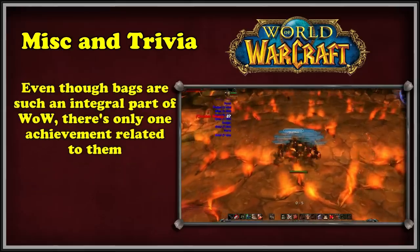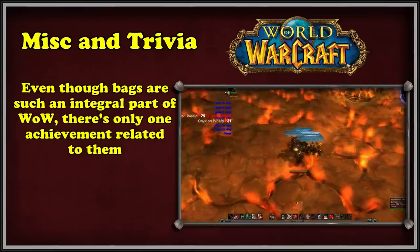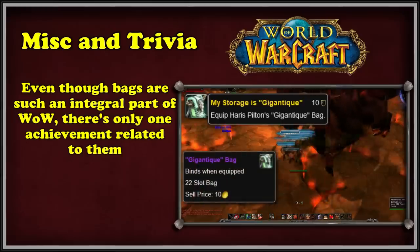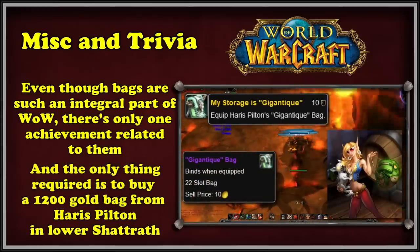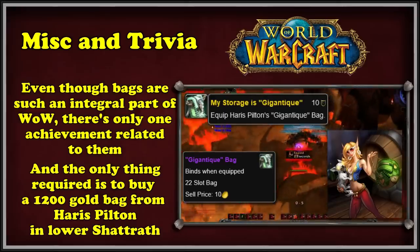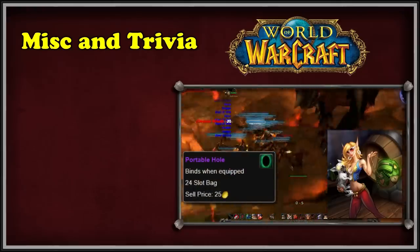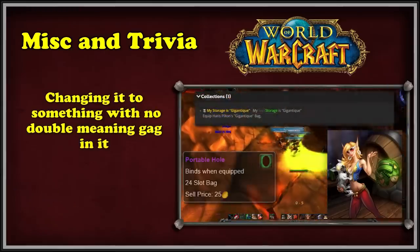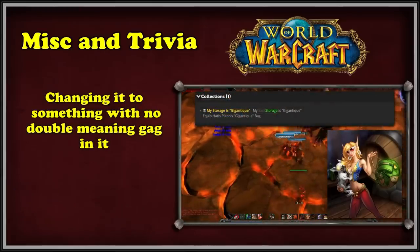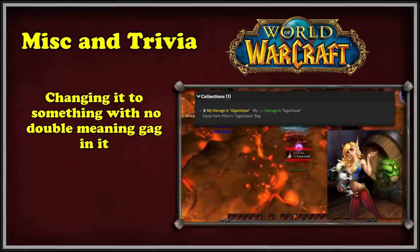The final trivia for this section is an achievement. Despite bags being such an integral part of the game, there is only one achievement related to bags in the entire game. The achievement was named 'My Sack is Gigantic,' obtained by buying a gigantic bag for 1,200 gold from Pilton Harris, a vendor in the World's End Tavern in Lower Shattrath — her name being an obvious reference to Paris Hilton. The Blizzard devs liked her so much they gave her an even bigger bag to sell in Wrath, named the Portable Hole, costing 3,000 gold. The achievement's name was changed to 'My Storage is Gigantic' in patch 9.1.5, which caused some controversy as many saw it as unnecessary.